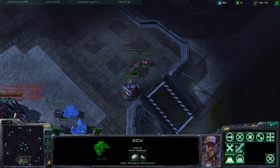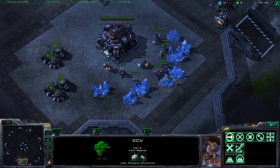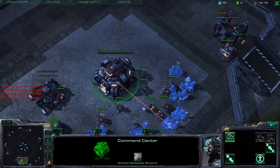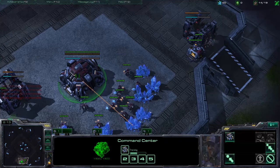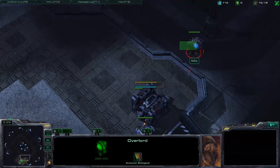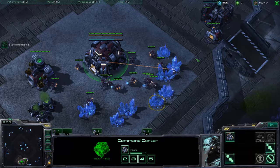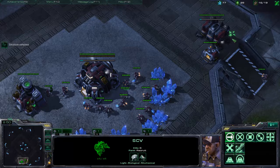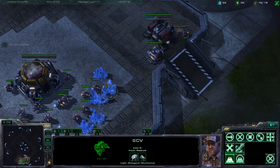Build the barracks at 12 supply, hotkey the barracks, and send the scouting SCV over. Build at 13 gas, keep building SCVs — Control 1 is our scouting worker. Get ready to build an orbital command when the barracks finishes. Build the second supply depot and finish the wall off, then shift-click that SCV back to minerals so it mines right after finishing the supply depot. Check up on the scout briefly, then return to your base.